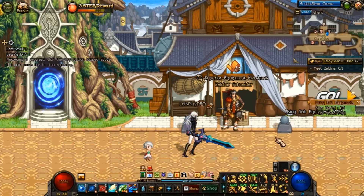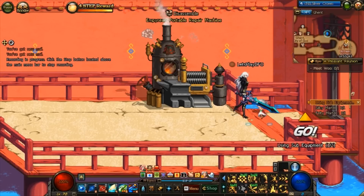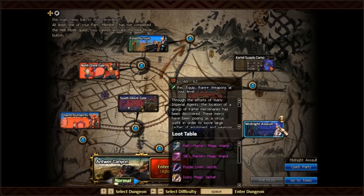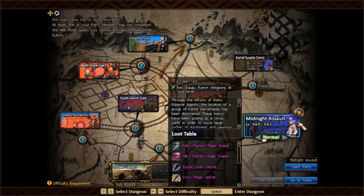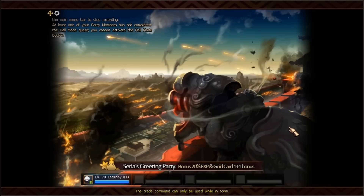To clear the quest and unlock this, the first part requires defeating the Martell brothers once at the Midnight Assault map. You'll have to defeat them on expert or higher level difficulty for it to count towards your quest.